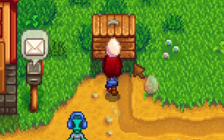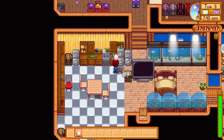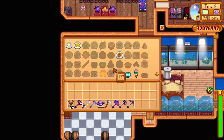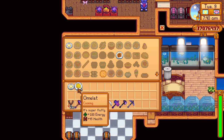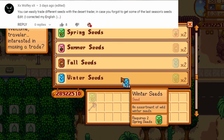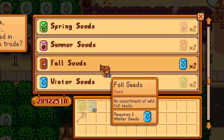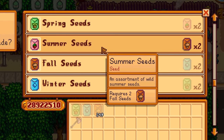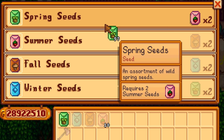Never keep ostrich eggs in your fridge. If you are in the mood for an omelette and you cook one on your stove, the game will use your ostrich egg. And that will be the most rare omelette you've ever made. Wild seeds will grow into the forageable for their respective seasons. If you have a few wild seeds laying around but you are in the wrong season, you can trade your wild seeds at the desert trader for a different season.